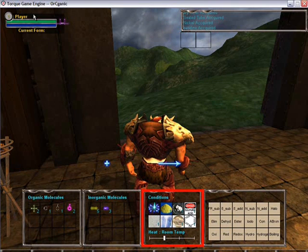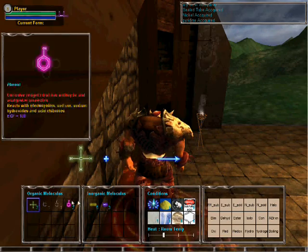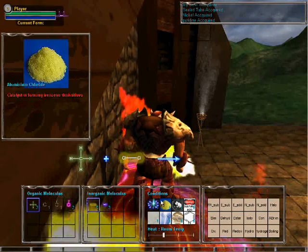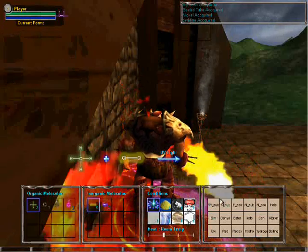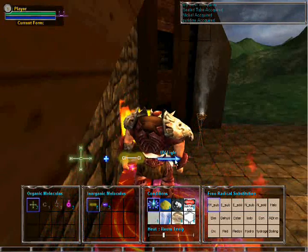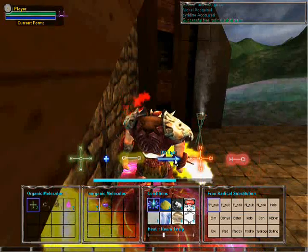The third box represents the conditions and the heating requirement, and the fourth box represents the reaction type. To form a spell, you will need to find the right equation. For example, methane and chlorine will react under UV light at room temperature. And if you were to select free radical substitution, the reaction will be feasible and be displayed in the message box on the top right hand corner.